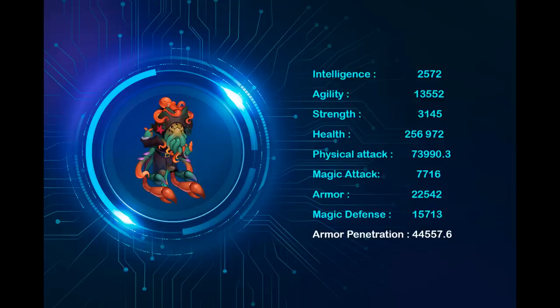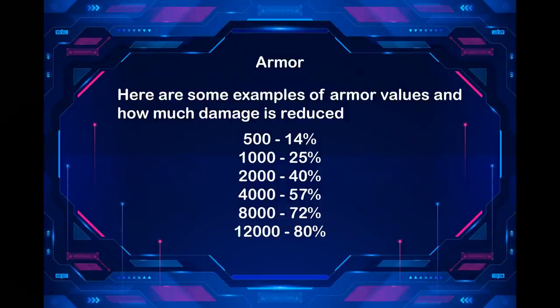This amount of armor penetration is not enough to deal full damage to opponents who are protected with 64k armor. Here are some examples of armor values and how much damage is reduced: 500 armor reduces damage by 14%, 1,000 by 25%, 2,000 by 40%.